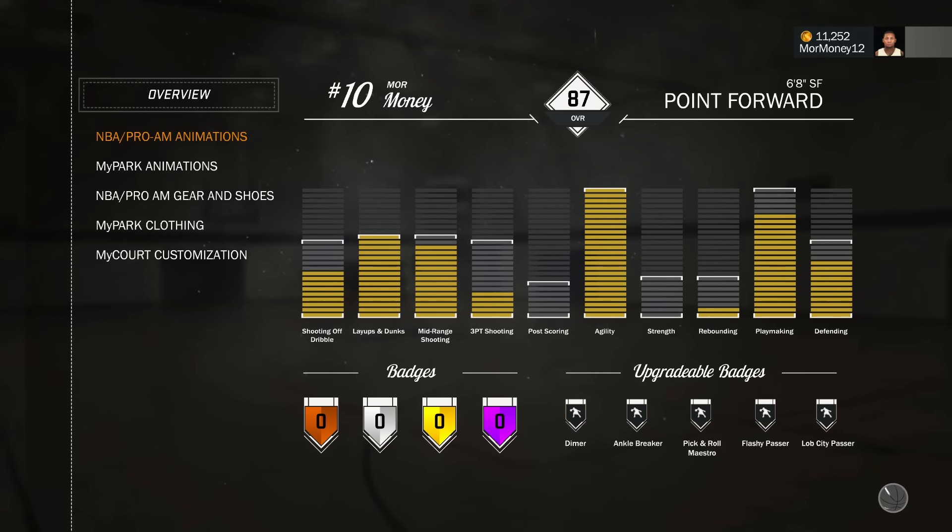Looking at my stats: my shooting off the dribble is not maxed out but my layup is maxed out and my mid-range shooting is two bars away from being maxed. My three-point shooting I couldn't really max out - you only get a certain amount of upgrades - but I can upgrade that throughout the season playing MyCareer offline. I'm not too worried about three-point shooting; I was more worried about ball handling and athletic ability, because that's really what you get the most out of in the Park.